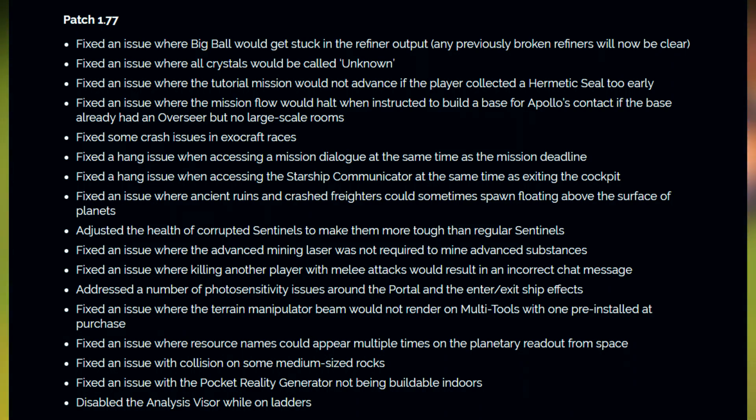Adjusted the health of corrupted sentinels to make them tougher than regular sentinels — finally! Fixed an issue where the advanced mining laser was not required to mine advanced substances. Fixed an issue where killing another player with melee attacks would result in an incorrect chat message. Addressed a number of photosensitivity issues around the portal and the enter/exit ship effects. Fixed an issue where the terrain manipulator beam would not render on multitools with one pre-installed at purchase. Fixed an issue where resource names could appear multiple times on the planetary readout from space. Fixed an issue with collisions on some medium-sized rocks, fixed the pocket reality generator not being buildable indoors, and finally disabled the analysis visor while on ladders.